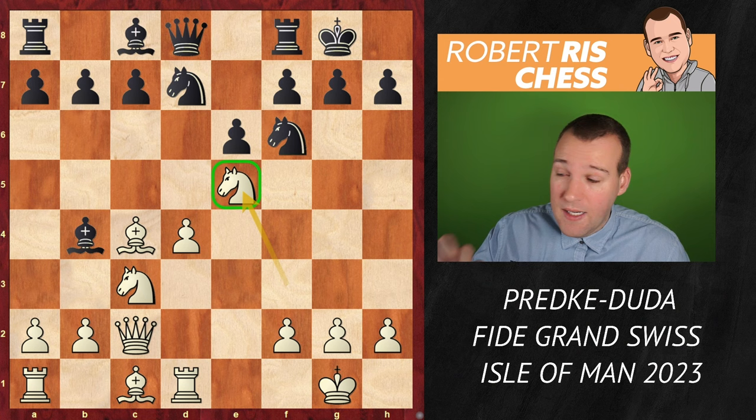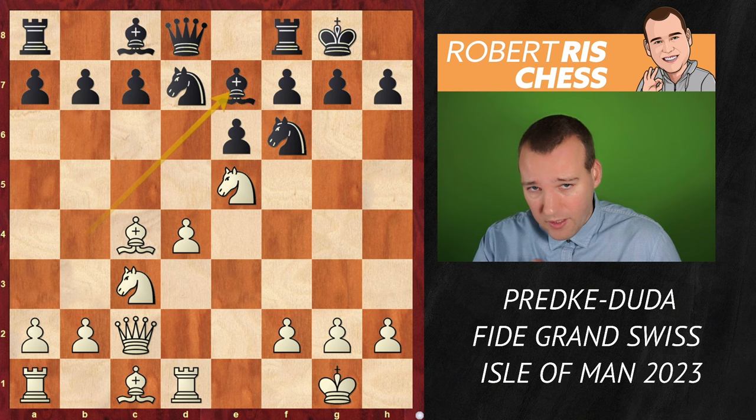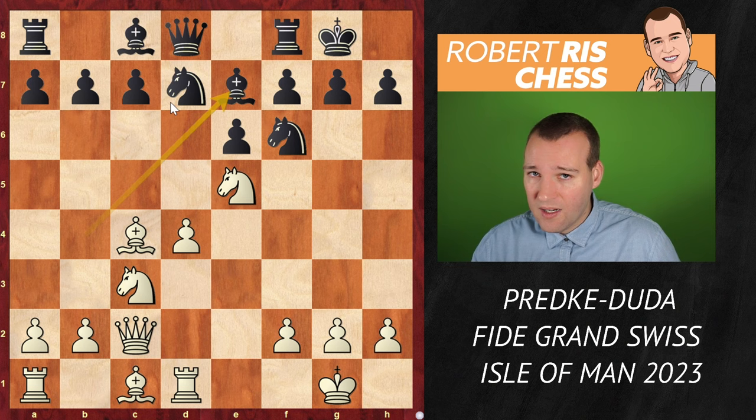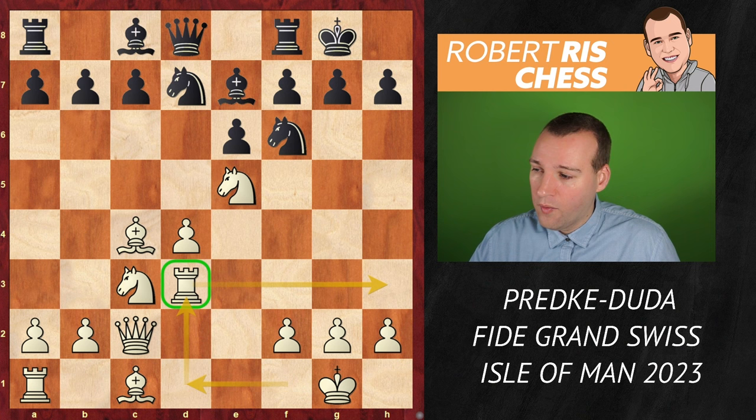Black didn't capture that knight on e5, but instead went for the move Be7 — bringing more pieces backwards. It's understandable that you want to protect your king with as many pieces as possible, but it's not the kind of developing move you're looking for. So white goes Rd3, and this is one of the main ideas of white's play — a beautiful idea getting the rook over to the kingside. And now we have a very important position: how should black continue here?